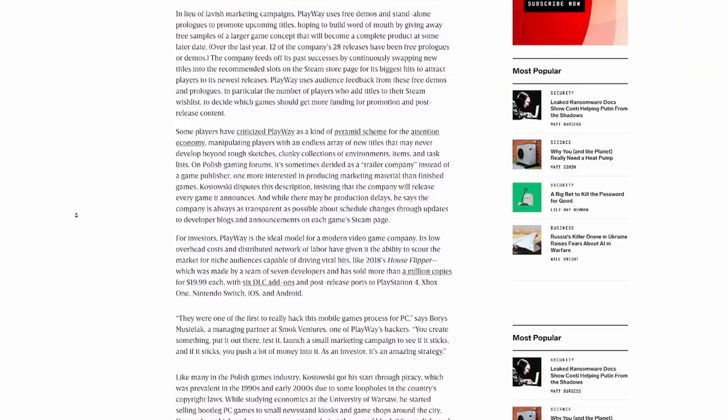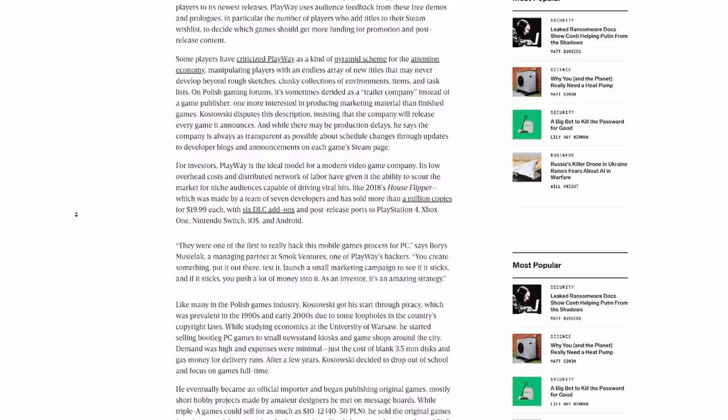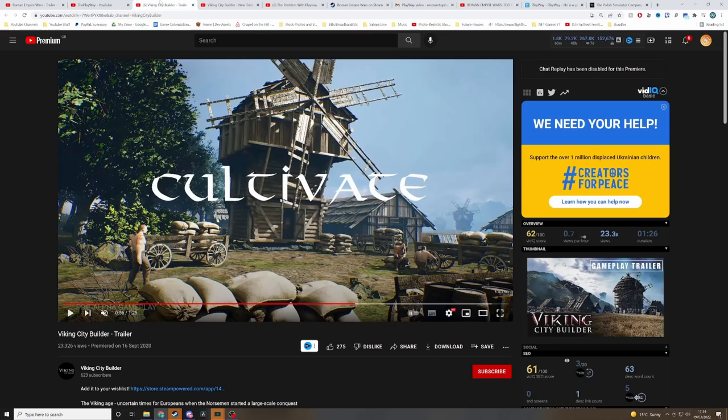There's been a lot of rumors in the past of Playway putting out these pre-rendered trailers and saying, 'Look, this is a game that's coming.' Allegedly there's been a lot of talk about Playway releasing cinematic trailers to get people to wishlist games before they really put the funds in to actually make them. Viking City Builder — I have looked over and over again, I've been following their Twitter. Every dev blog they've put out seems to bring out gameplay, but there isn't any.